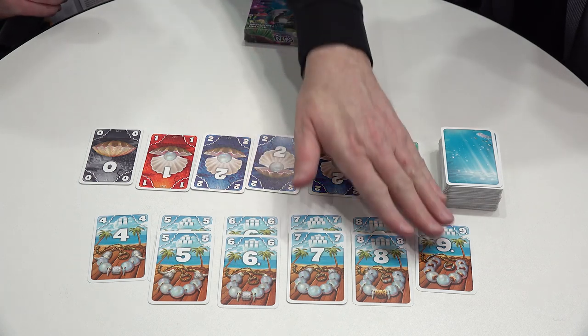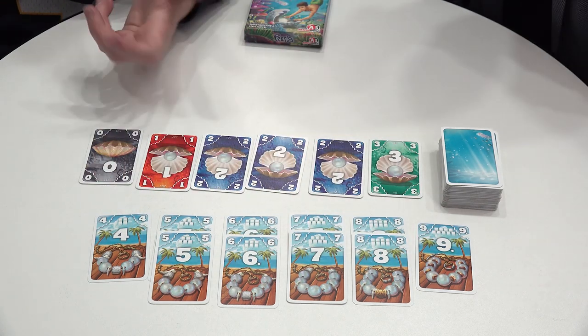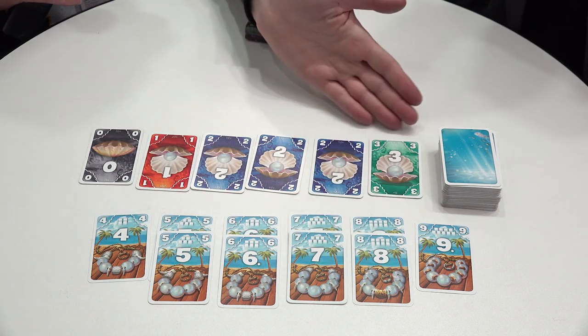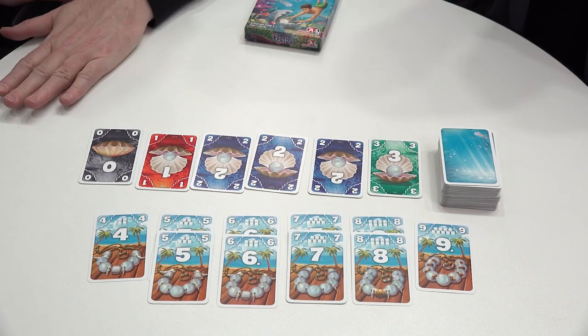The game ends either when all the bonus cards are gone or when the stack is depleted — then there's a last round to have a last scoring. But whatever you have in hand at the end of the game is minus points, so you also have to kind of get rid of your hand before the game ends. The sum of your points is just the sum of the bonuses and the sum of everything in your scoring pile.